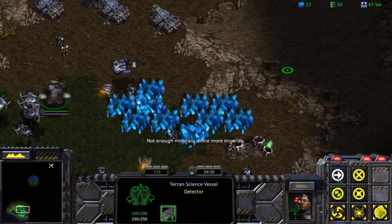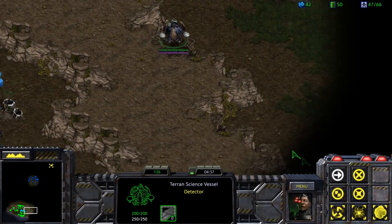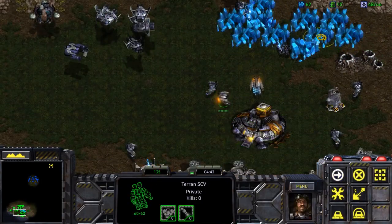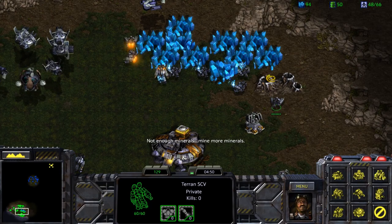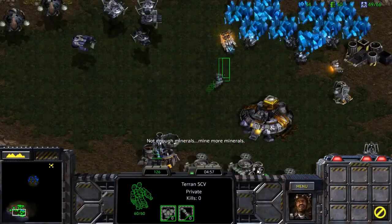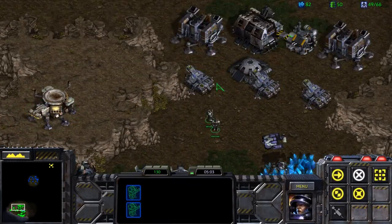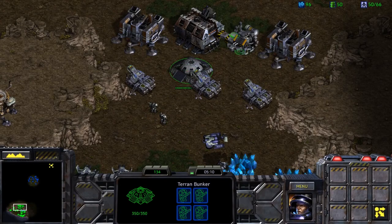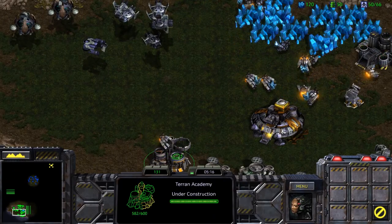There may be Defilers scattered on certain areas of the map, so definitely be careful. If you build your buildings up here, there will be a Defiler that tries to use Plague on them. Science vessels are a hard counter for units like that — just cast Irradiate on them and it will gradually kill them over time. One bunker with a couple of siege tanks is enough here, and once we take that base we'll build a couple of defenses over there as well.